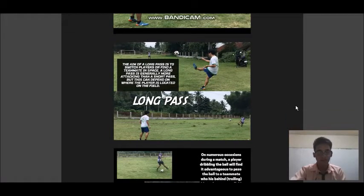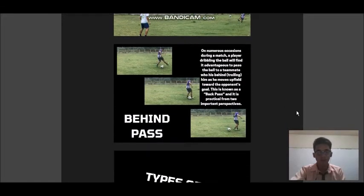Next is the long pass. The aim of a long pass is to switch players or find a teammate in space. A long pass is generally more attacking than a short pass, but this can depend on where the player is located on the field.